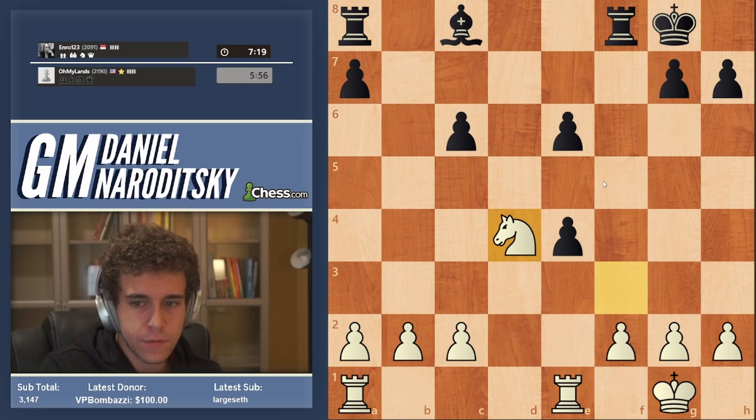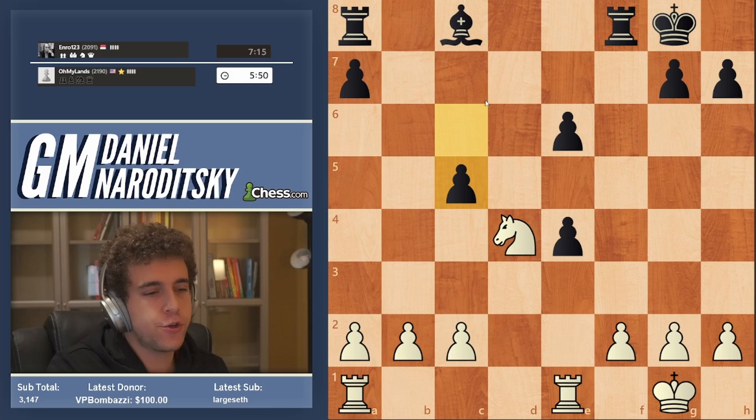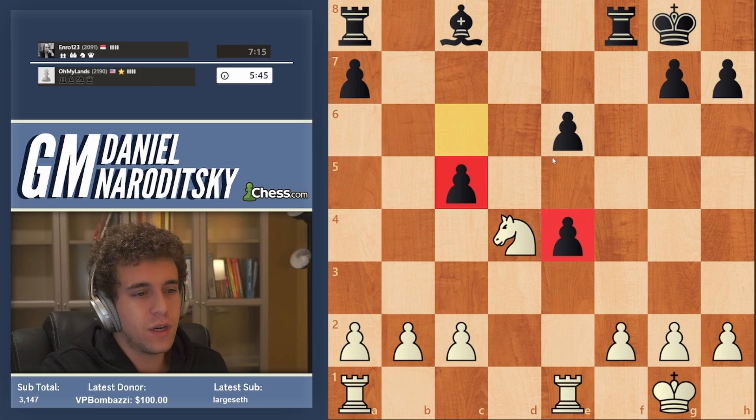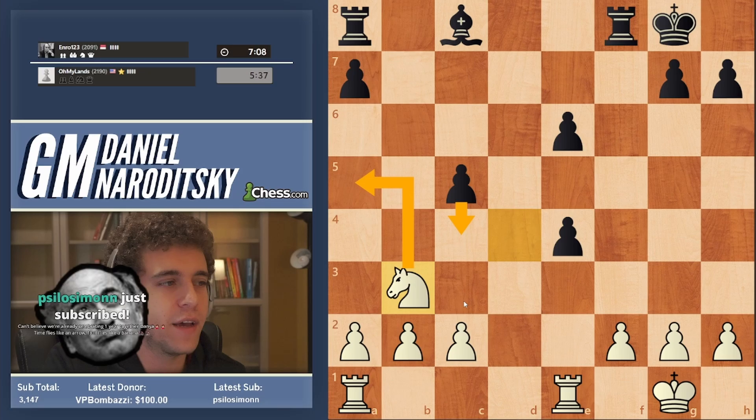Let's see if we can take this all the way to the end. c5 — all right, where to go with the knight? Our priority should be winning pawns, but we want to be targeted in our maneuvers. I think Knight b3 is the best because it hits this pawn, and if the pawn goes forward the further it goes the weaker it becomes — we can go Knight a5 or Knight d2.